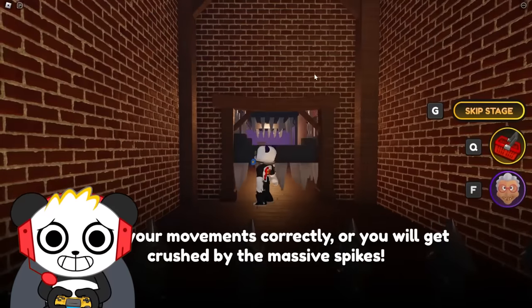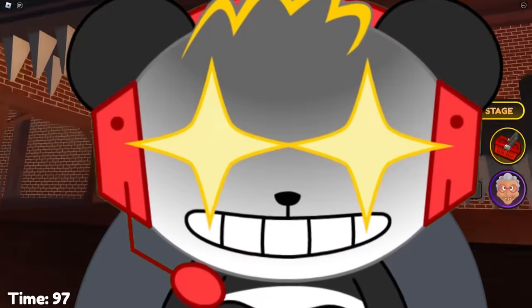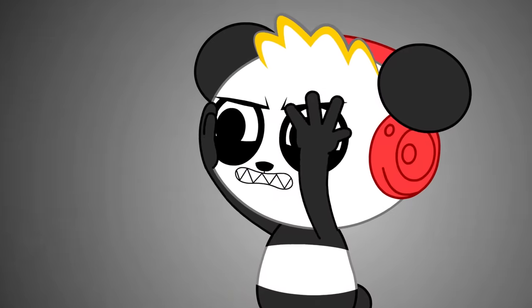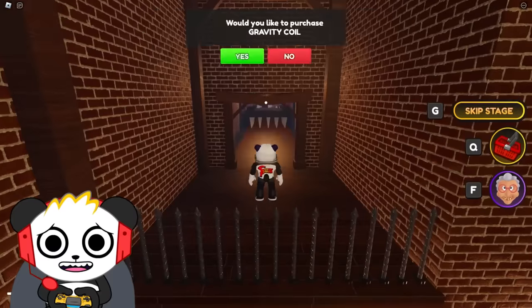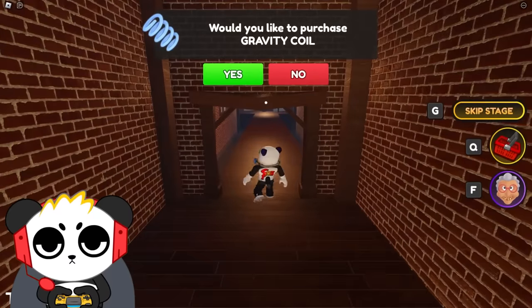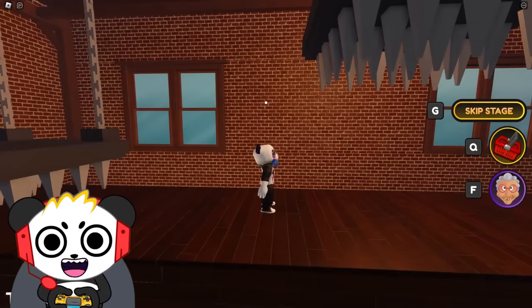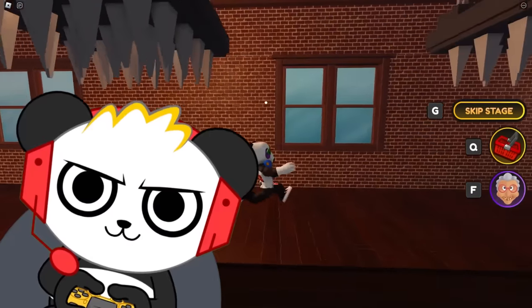Now he purchased the taser! Don't tase me, Gran! I cannot have this bacon hair be doing better than me! Come on! Gravity coil — why would a gravity coil help me? I do not want to jump! It'll help me jump faster into the spikes!